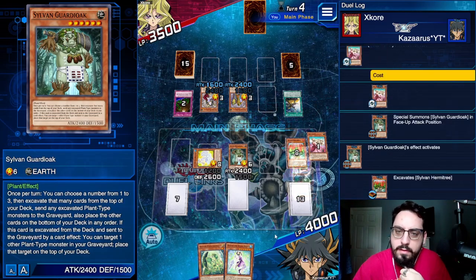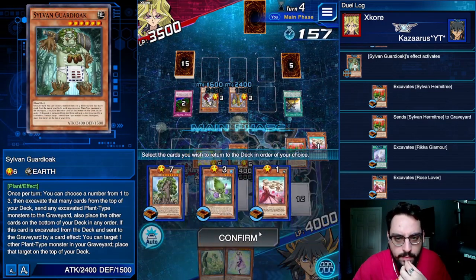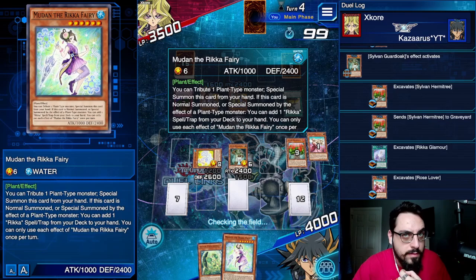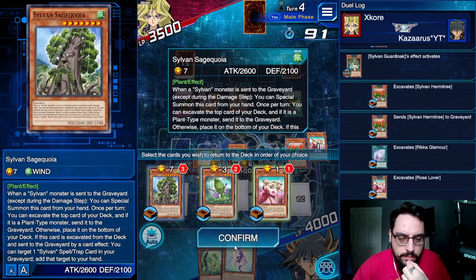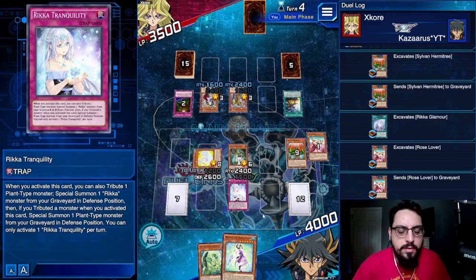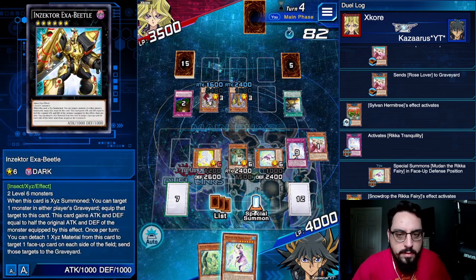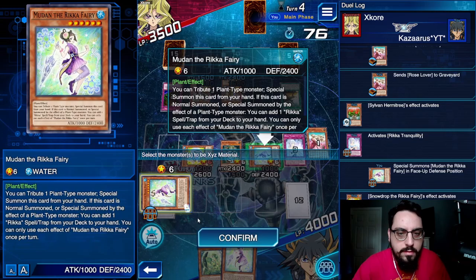Three cards — Hermitry. Glamour's not going to work, Rose Lover won't work. Hermitry, stack the top three. So a thousand, twelve hundred, twenty four hundred — that's game, cool. It doesn't matter now because I'm just going to go Rika Tranquility. Do not choose a monster, special Mudan. Activate Snowdrop, targeted level 6 — Ingunar. Bounce the field to avoid the Sphinx. Then summon Cherub Sprout, special Mudan, and attack. Then Tie the Binds to make thirty-six hundred.